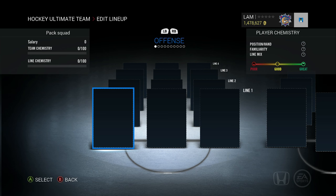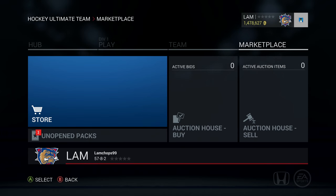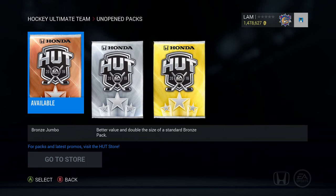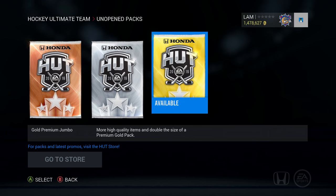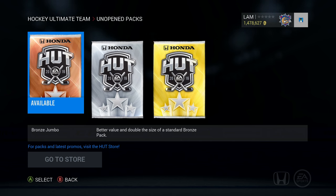We're gonna open up three different packs: a 17,500 pack, a 3,750 silver premium jumbo pack, and one bronze jumbo pack — that should fill up the team. There's a milestone Crosby and a Player of the Game Carlson — you never know, we could get it in that gold pack. The silver packs still have some silver Team of the Weeks, and bronze Team of the Week too, so we could get lucky.